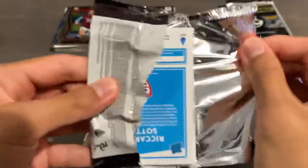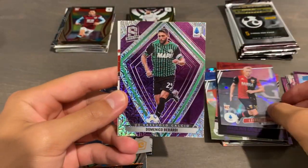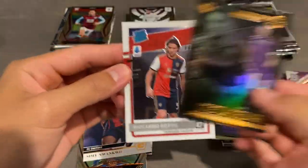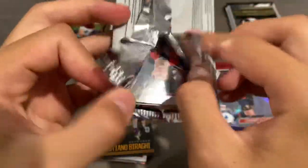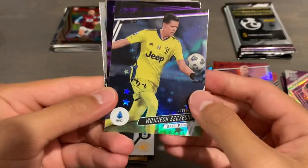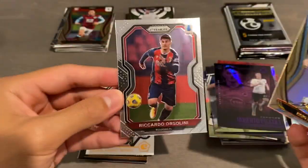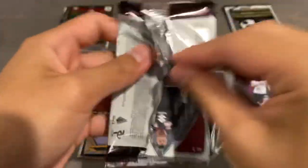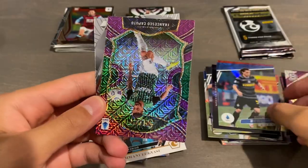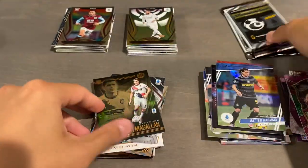Second pack of Serie A. We got Purple Stars Prestige, then Berardi Spectra Purple Mojo — nice, that might be our fifth. Shesney Prestige Purple Stars, Piccoli Illusions Purple Stars. Mateo Darmian Prestige Purple Stars. And we have Caputo Select Purple Mojo, Magalon, and Syrigu Spectra — Spectra's always nice.